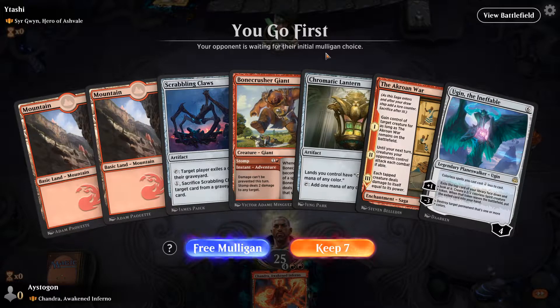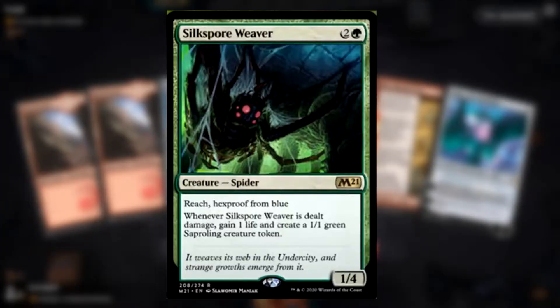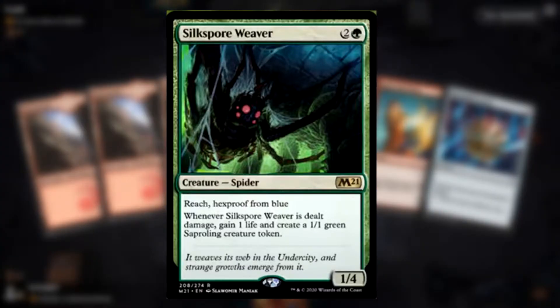First up we're looking at Sporksilk Weaver — 2 and a green, Creature Spider, Reach, Hexproof from Blue. Whenever Sporksilk Weaver is dealt damage, gain 1 life and create 1 green Saproling.